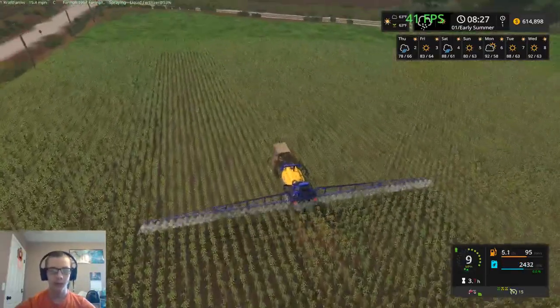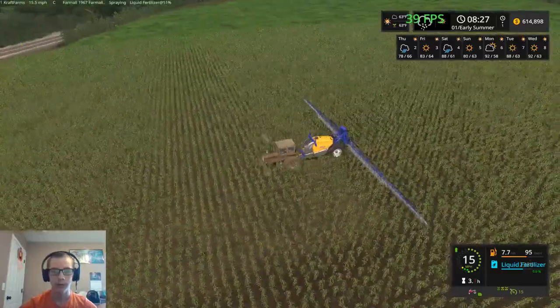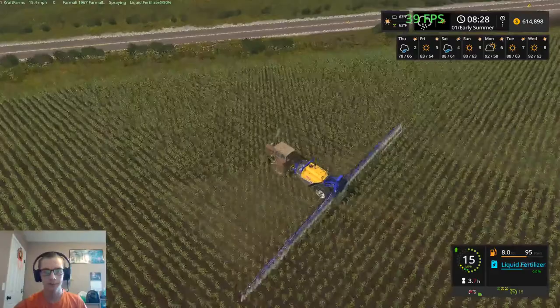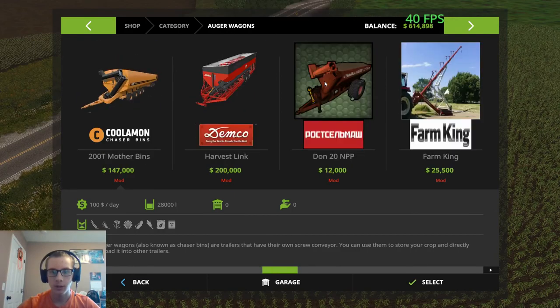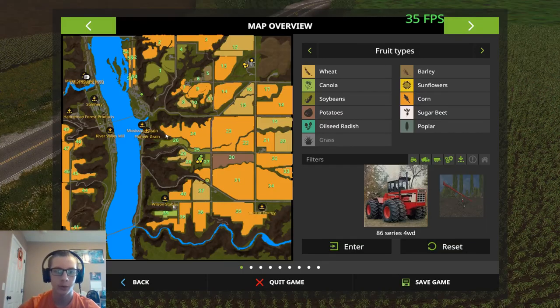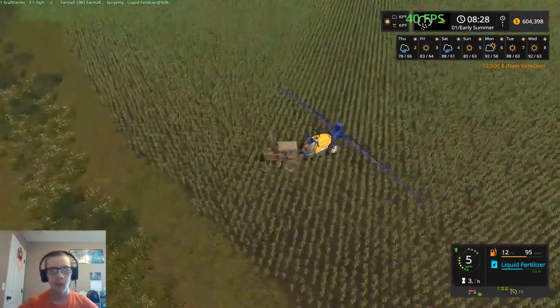I did bring in the new grain cart we're going to be using on this series. Once we buy a grain cart I'll show you that here once we get to the end of the field. If we go to auger wagons, it is right here — a John Deere 500, which is $7,950 and holds 17,619 liters. We're also going to buy a second Saccundiac, however you pronounce that, and reset it to our farm.